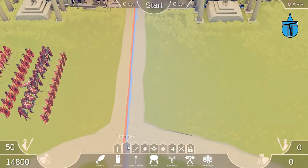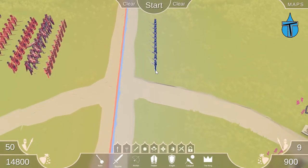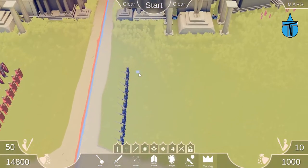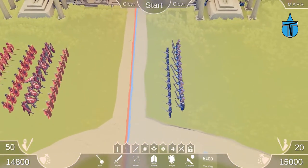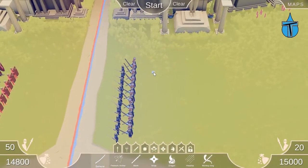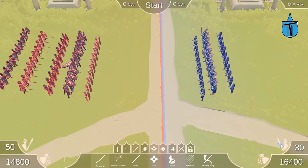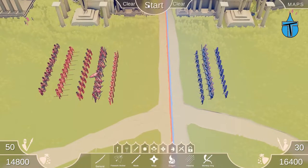For swords, there's nothing in tribal or farmer, but in medieval we have the squires — let's put in 10 of those. We won't use the knight since they're on the shields side. Then we've got the kings, 10 of those. No sword units in viking, but in dynasty we have the samurai. So it's actually going to be 50 shields versus 30 swords, but those 30 cost more overall. Let's get started!